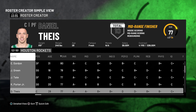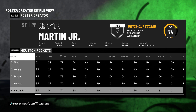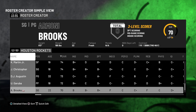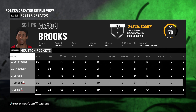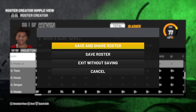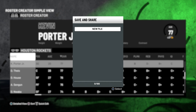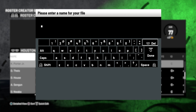And if you don't want it or you want to try another one, do not save and choose other files. But if it is already okay, just save the roster. Choose Save Roster, and then after that enter a new file name. So let's enter 2021.